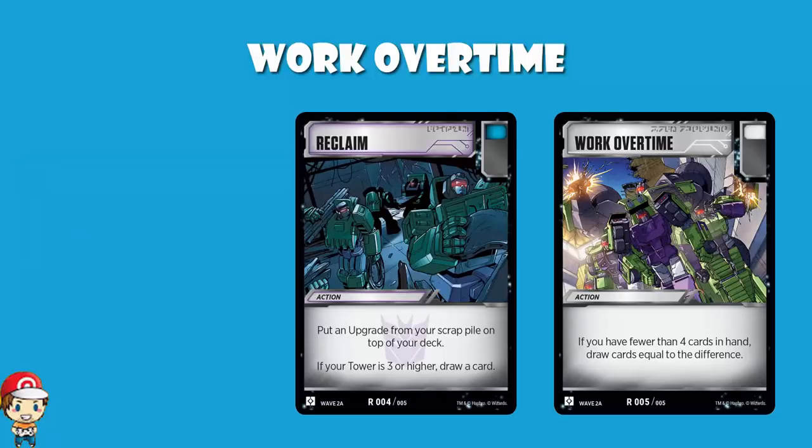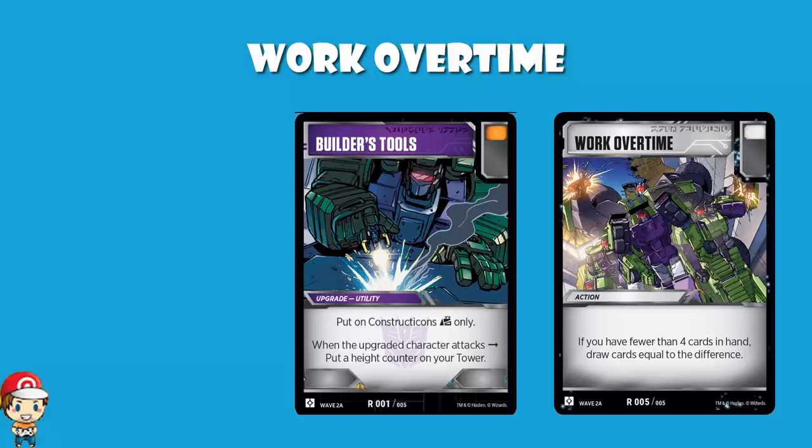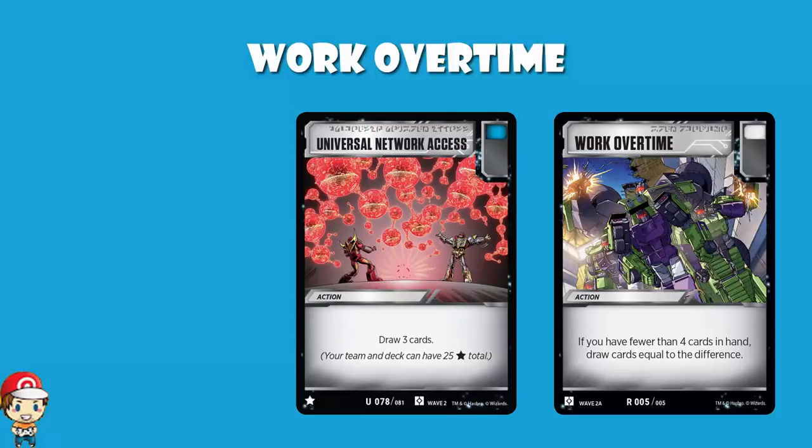Reclaim has some good use for reusing upgrades and is quite good with something like Starscream. Builder's Tools is just for Constructicons for obvious reasons. Heavy Landing is that with a blue icon outside of Constructicon decks. But Work Overtime is just a flat-out phenomenal card regardless of what deck you're actually playing. Another one of the star cards in Wave 2 is Universal Network Access — it just lets you draw three cards. That's a star card that lets you draw three cards. Well, here, you probably will end up drawing three cards. You start with three cards in hand, and you can play an action and an upgrade every turn, and then you only draw one per turn. So a lot of the time you're going to be drawing two or three cards with this. This is great draw power.